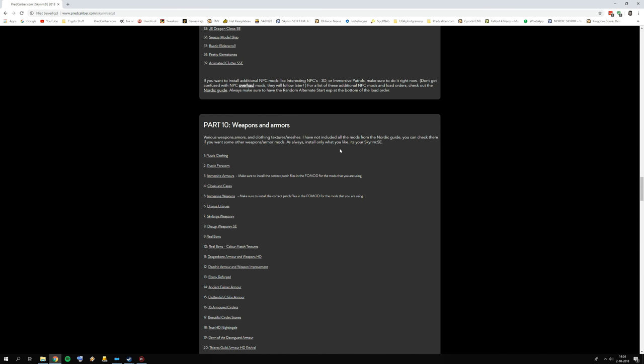Hello and welcome to part 10 of the Skyrim Special Edition Ultimate Graphics Tutorial, the 2018 edition. In this part we're going to install weapons and armors. Mostly these are overhauls for existing weapons and armors in the game, but also some really cool mods which add a lot of unique but definitely lore-friendly weapons and armors, like Immersive Armors and Immersive Weapons.